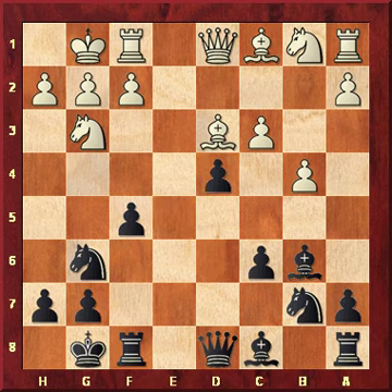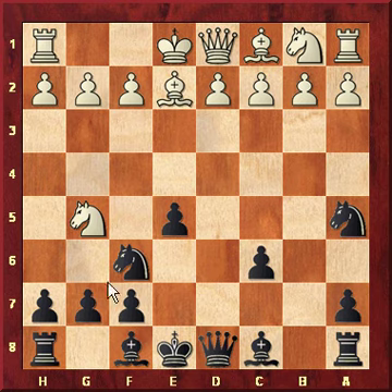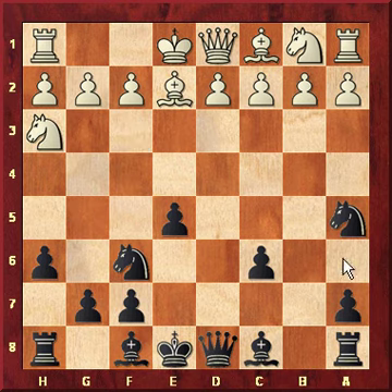Let's go back to the main line. Bishop moves to e2, then black threatens the knight, which has to retreat to f3. Or it can retreat to h3, which is the Steinitz variation, but we will not discuss this variation in this video.